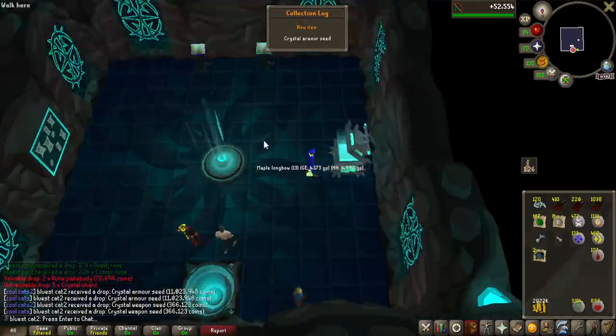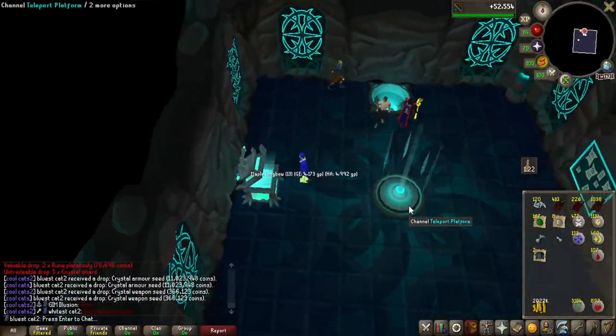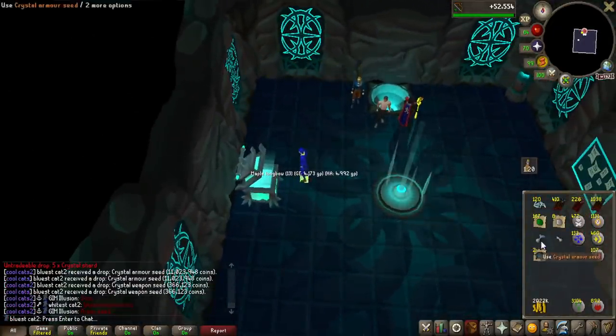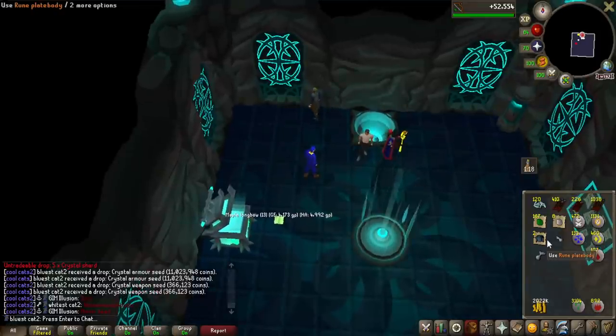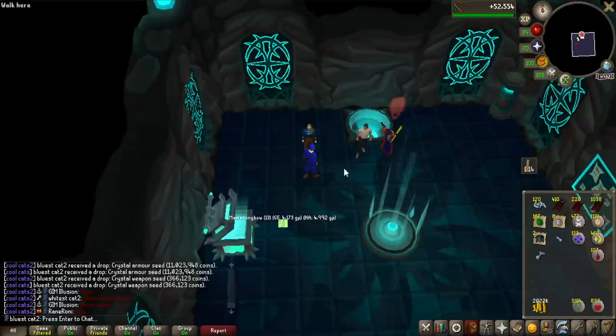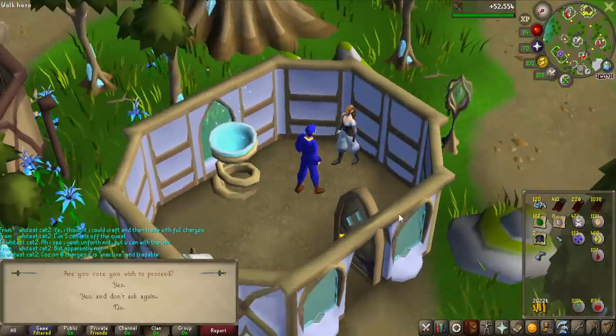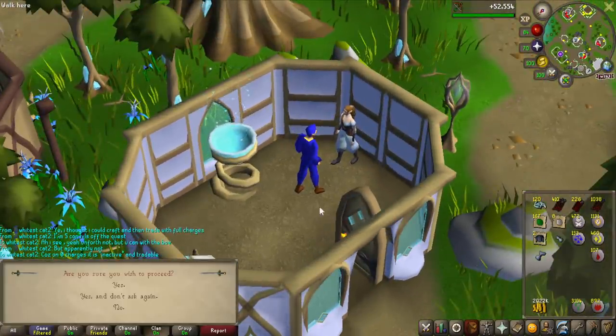No way! I thought it was the enhanced seed — oh my god, I got two seeds in one chest and one of them is the armor seed, 11 million! Oh my god, finally at 71 KC we get something good from the Gauntlet. So when I make the crystal helmet it is going to be untradeable.